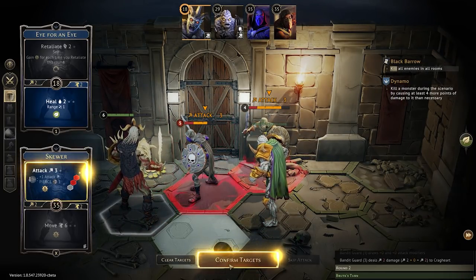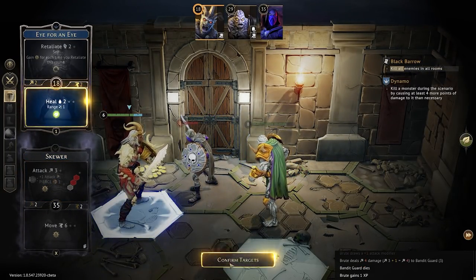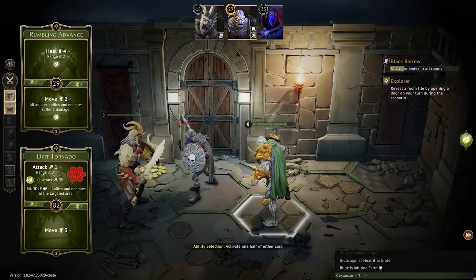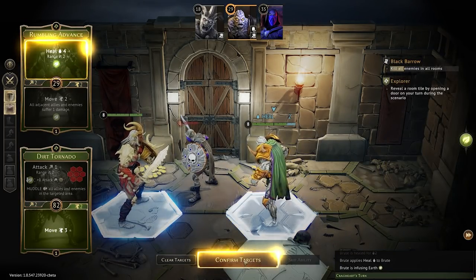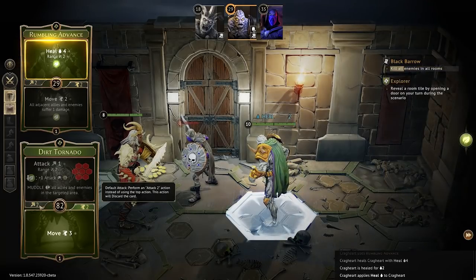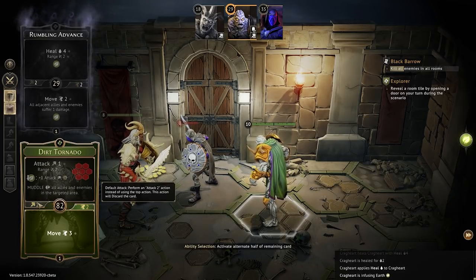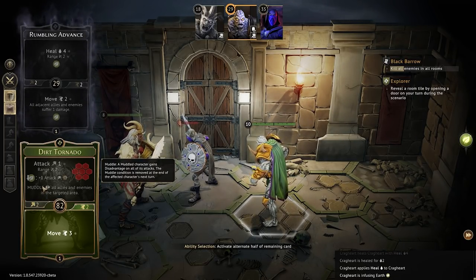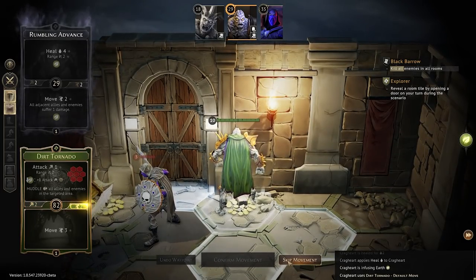We've got to patch up. Let's end our turn — we can't move at all. Back over to me — I've got to patch up too. I wanted to attack but I can't do that. These default actions are attached to either the top or bottom half of your card. Here's what we can do — we'll grab some loot. Two gold — not a lot of gold. Four damage? That's really mean. Do I really want to burn a card? I really don't want to.